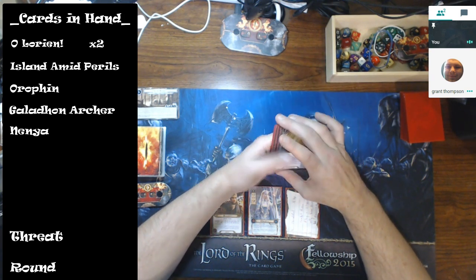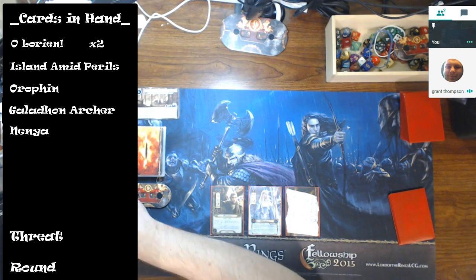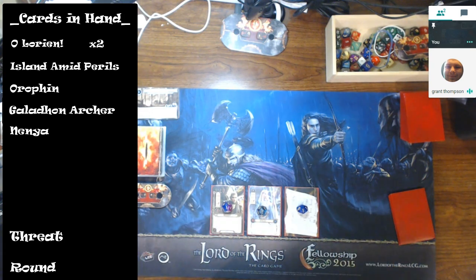There's also Elven King, which is great to have in your hand. I'm going to keep this hand because there's no guarantee. Personally, I probably wouldn't have kept it knowing what this scenario is going to throw out, but that's the difference between me and David. I'd have hoped to get something like Feigned Voices.